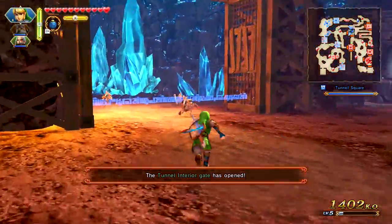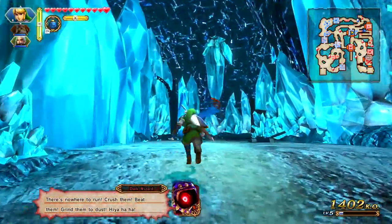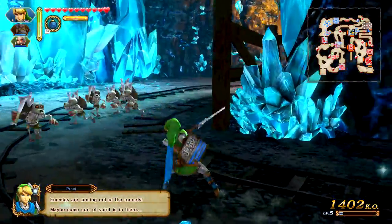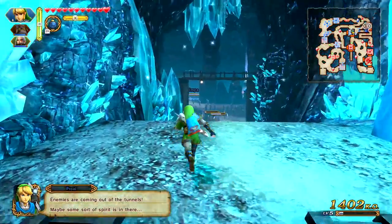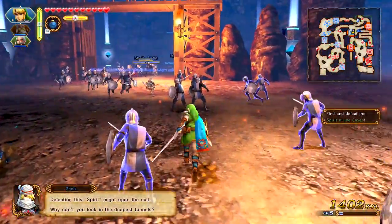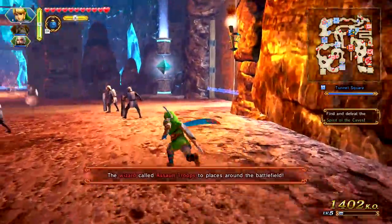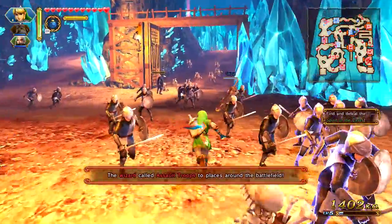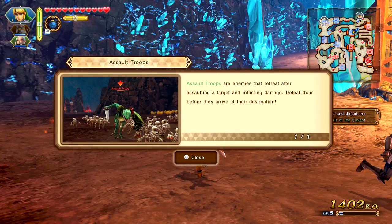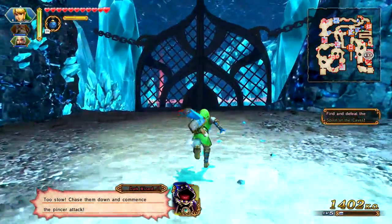Where's that summoner? I'm gonna take him out. There's nowhere to run — crush them, beat them, grind to dust. It's not over here, I guess I might have missed him. That means they're coming out of the tunnels — maybe some sort of spirit is in there. Find and defeat the spirit of the caves. Defeating the spirit might open the exit — why don't you look into the deepest tunnels? Now we can go this way.